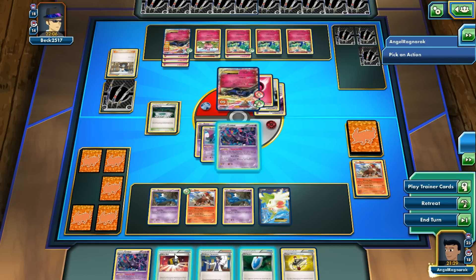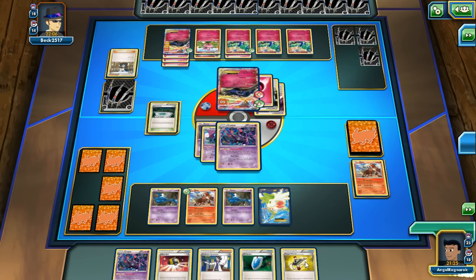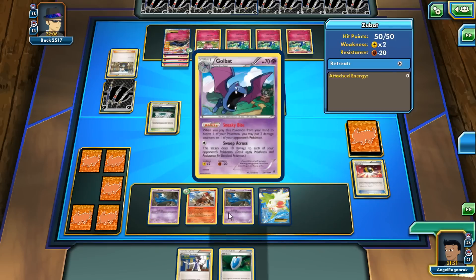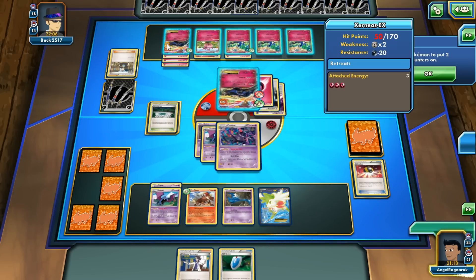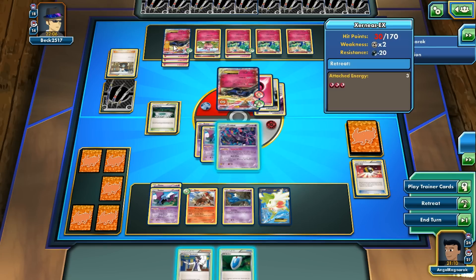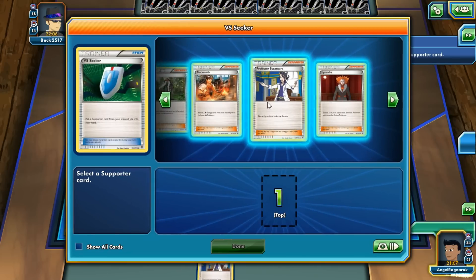We can get rid of the Crobat and use Target Whistle. Get out a Golbat — we have plenty of Golbats. We'll go ahead and evolve our Golbat. Into the Xerneas — 120. We're gonna have to do it: Blacksmith once again onto our Entei.